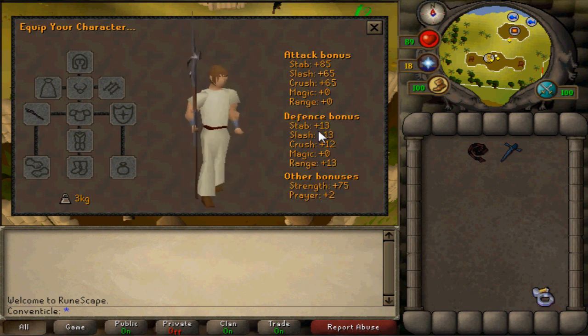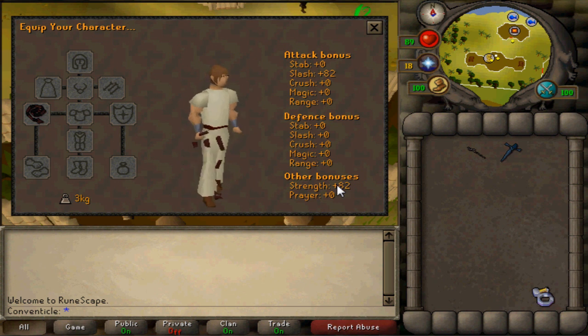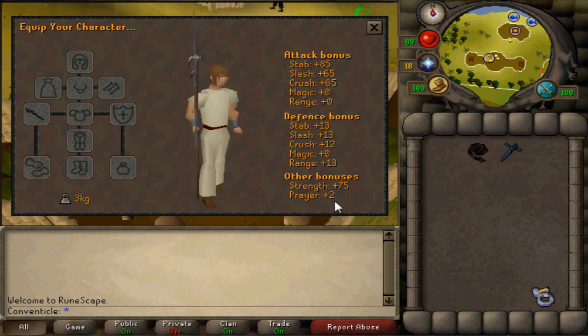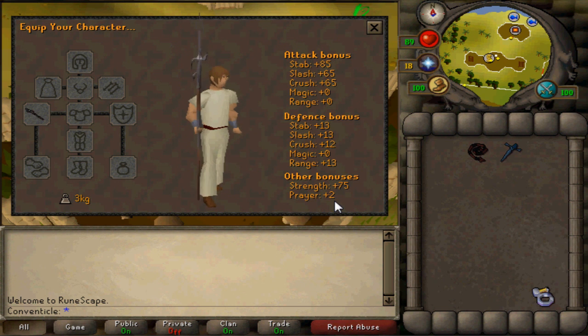As you can see, the Zamorakian Hasta has defense bonuses and the whip does not. The whip does, however, do better in strength bonuses — as you can see it's 82 here, versus 75 on the Hasta. But you also have prayer bonus with the Hasta. So the Zamorakian Hasta has better accuracy with stab, which you can use on things like metal dragons. I was doing mithril dragons earlier and found it a little bit better than the Abyssal Whip. You're going to have more accuracy, defense bonus, and prayer bonus, but sacrifice some strength bonus.